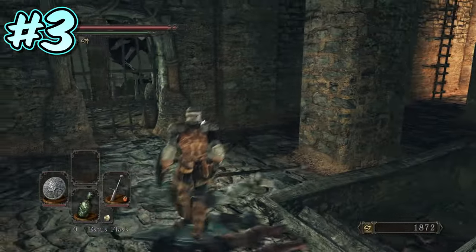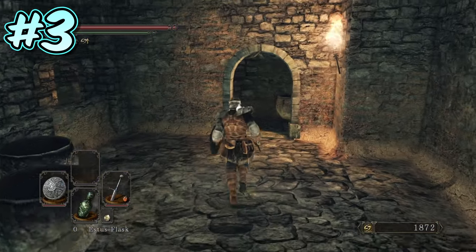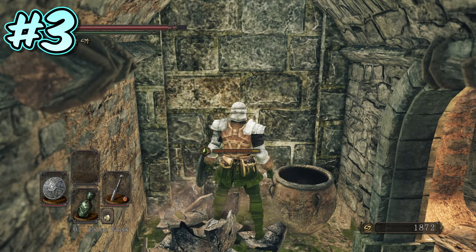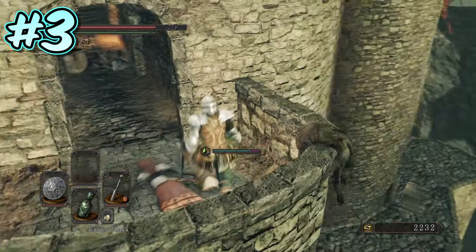Number 3. Heading over to Earthen Peak now, and from the central Earthen Peak bonfire, head up the stairs and then up the ladder in the following room. Then head left through the door, and on the right-hand side you will find three poison jars. Just behind the jars is an illusory wall. Press select and you will find an enemy who drops a dragon charm, and on the wall you will find the plus one spell quartz ring. This ring will increase your magic defence by 80.